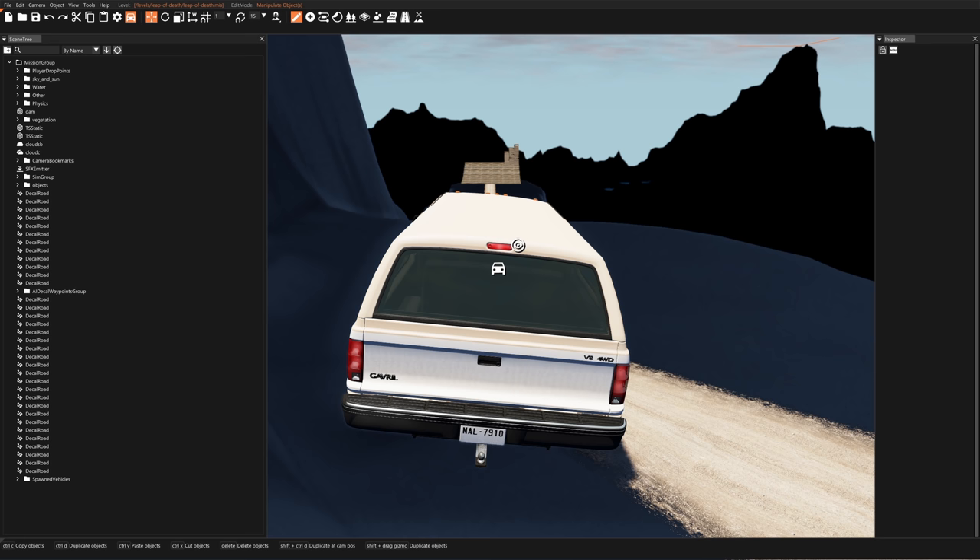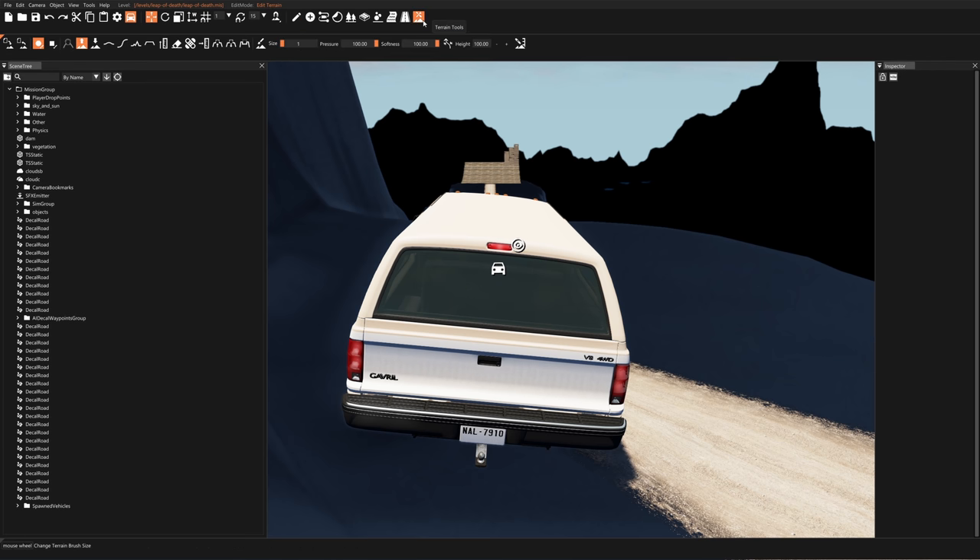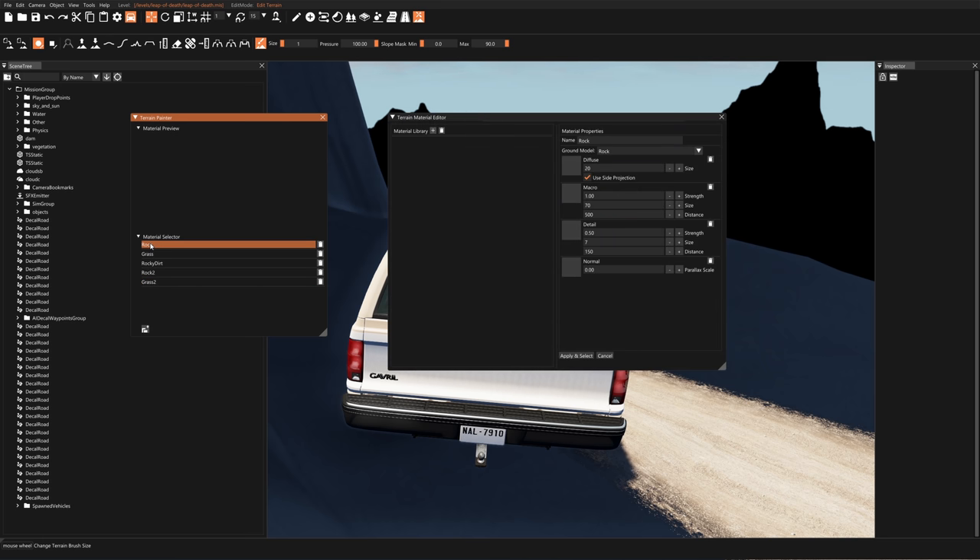First you hit F11 to open up the map editor, then go to the top bar and click 'Terrain Tools' and then 'Terrain Painter.' In this menu we have all the textures we need to fix. First you double-click on 'rock' to fix rock, then hit plus so that rock shows up in the list, and select rock from that menu. Make sure you do that because most of the time when something doesn't work with the terrain painter it's because I forgot to do that step. Now we need to fix the broken rock texture.